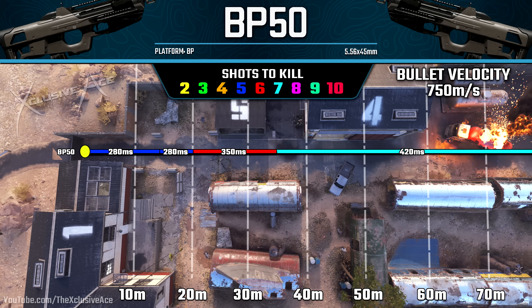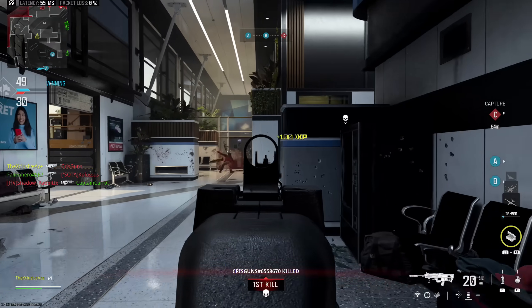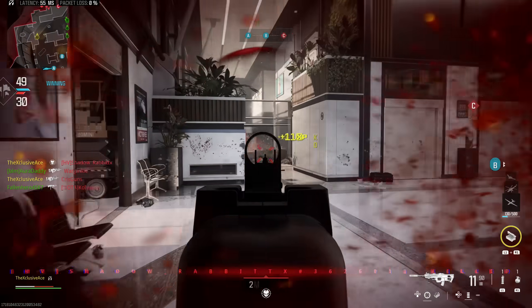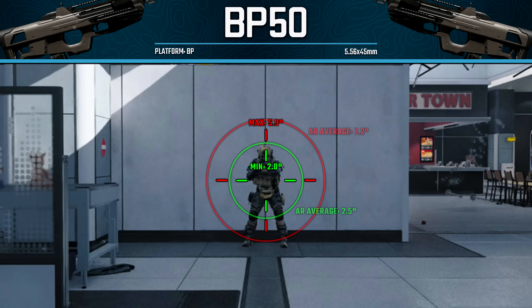Range is an area where the BP50 doesn't excel for an assault rifle — it has the worst range values out of all the assault rifles. So while it can kill faster than most up close, the range at which you can do that is quite limited. Bullet velocity is great at 750 meters per second and should generally never be an issue. In hardcore game modes, in the maximum damage range we're guaranteed a one shot kill, however in the second damage range we can only get a one shot kill to the upper torso and arms, and anything beyond that will be a two shot kill to the body. Our one shot kill to the head potential is about 35 meters.